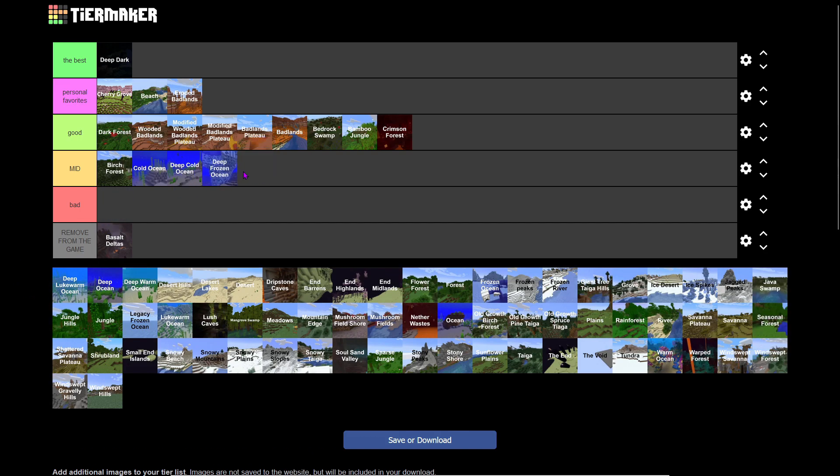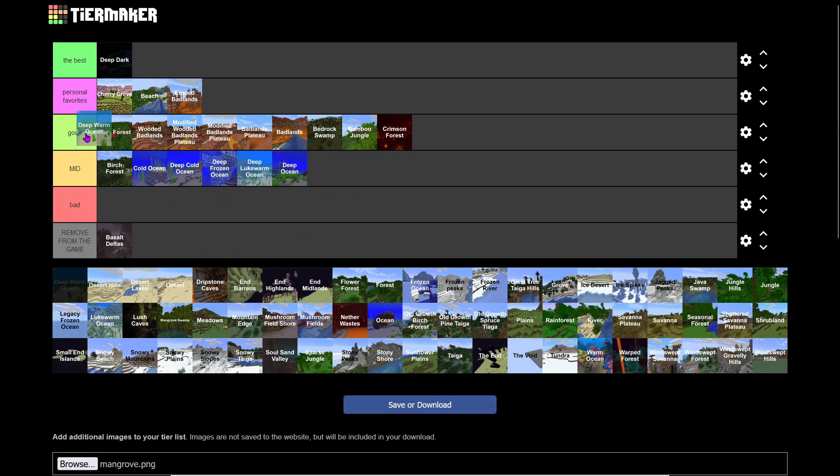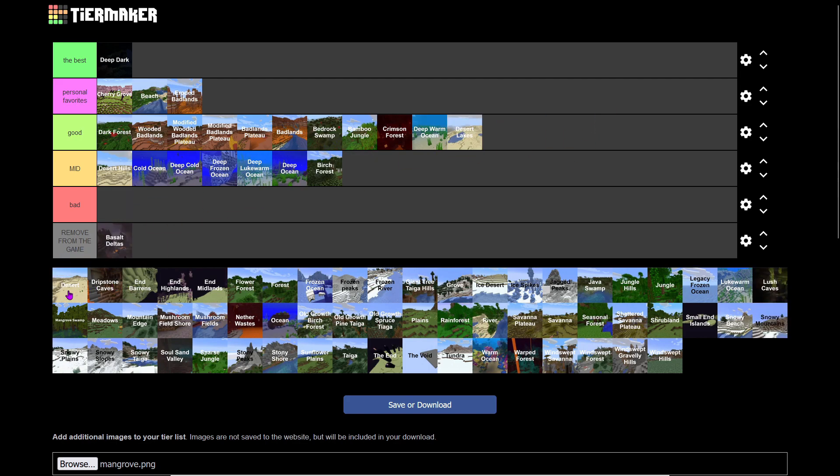Frozen Ocean, Deep Lukewarm Ocean, and Deep Ocean are all Mid. Warm Ocean is really good though — coral reefs are cool, you can get Warm Ocean ruins, and the water looks amazing. That's one of my personal favorites.